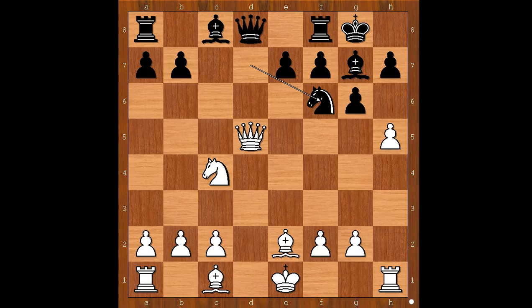Offering to exchange queens. Queen takes queen. Perhaps queen to g5 should have been considered, but then black may play queen to d5, again offering to exchange queens. Back to our game: queen takes on d8, rook takes on d8, h takes on g6, h takes on g6 — opening of the h-file.